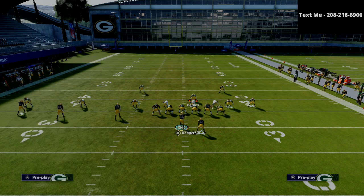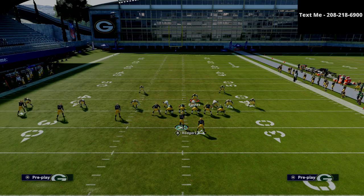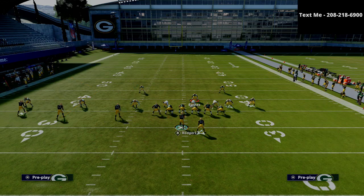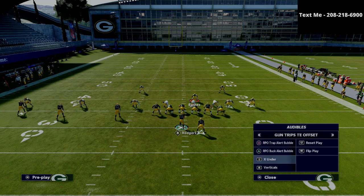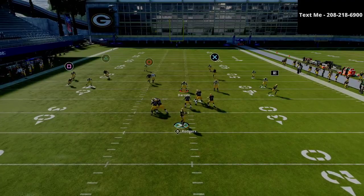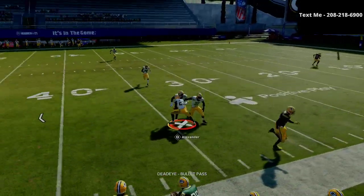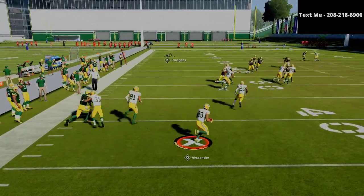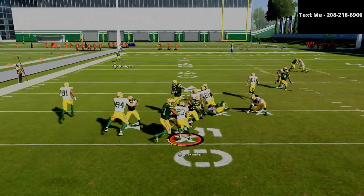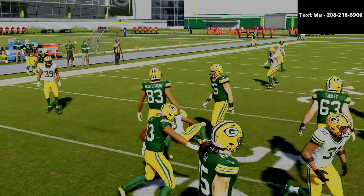If you don't want to man that linebacker up onto the triangle receiver, man him up onto the circle receiver — it might be a little more practical. When people run trips tight end most of the time, those 30-yard cloud flats with man coverage do a very good job of stopping some of the most popular route concepts in the entire game, such as curl flats and verticals.